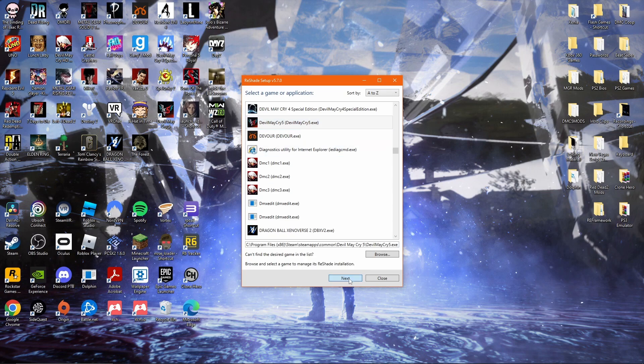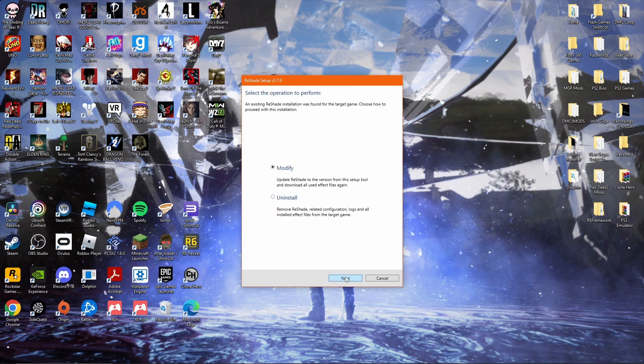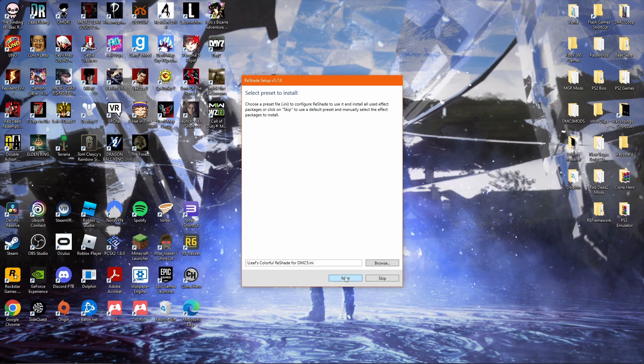You should be presented with a screen loading all applications and games compatible with Reshade. For now we're just going to look for DMC5, which is right here, then click Next. Keep this the same — DMC5 uses Microsoft DirectX 10, 11, 12, so you don't have to change anything here. If you haven't installed it before, it'll say Install, but since I already have it installed, it'll just say Modify. Click Next.